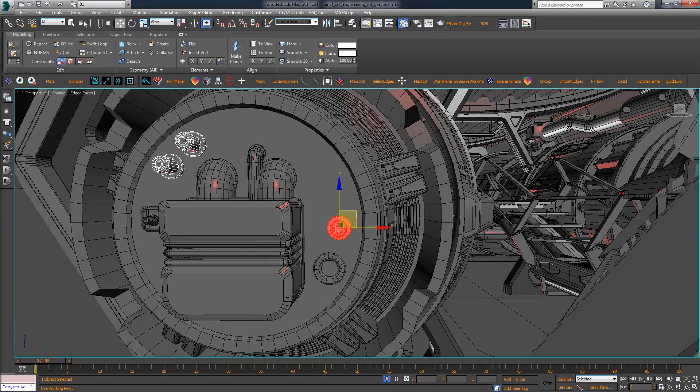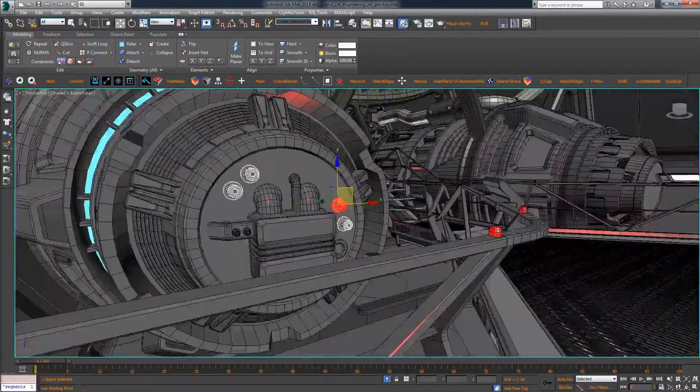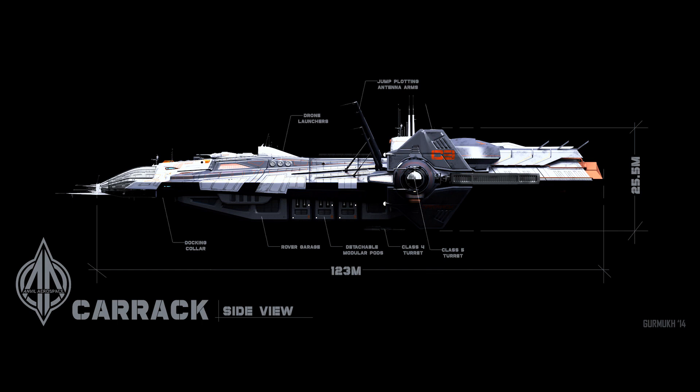We're moving on to detailing up certain areas. We've got three main core archetypes: engineering, medical and habitational, and technical. We're picking three different areas from those and doing full concept work for what they could look like. The ship has gotten longer — for example, the drone room: we used the Reclaimer as the basis for how big it should be, and the first designer block-out was literally almost cupboard-sized. Every single room has gotten slightly larger, and overall I think the ship is about 30 meters longer than it was before.